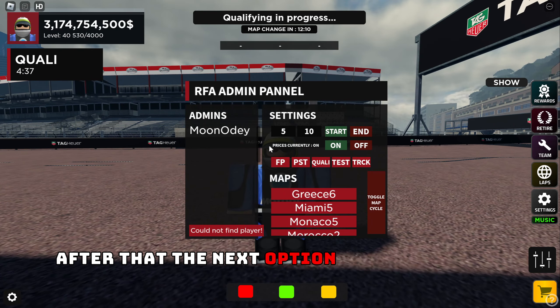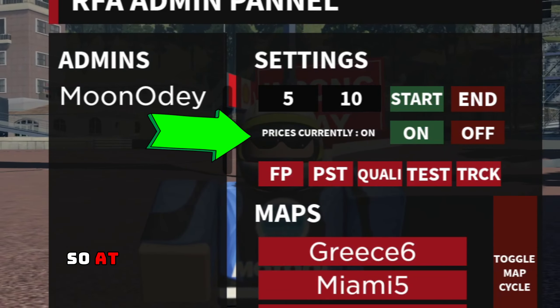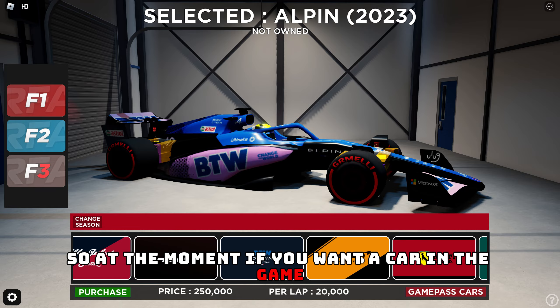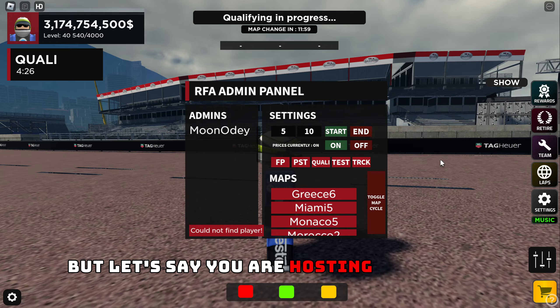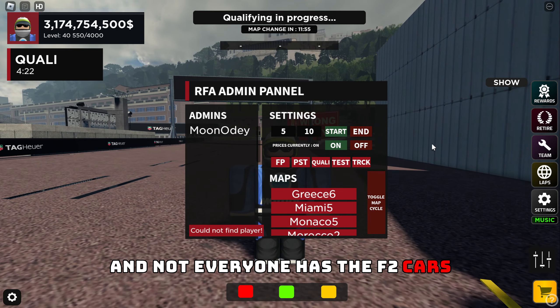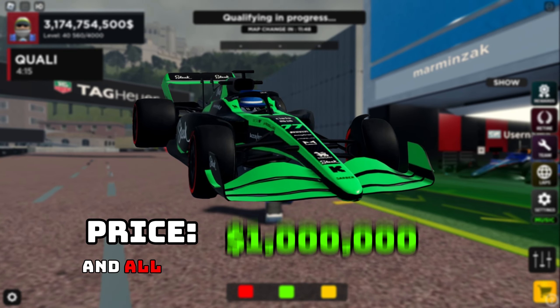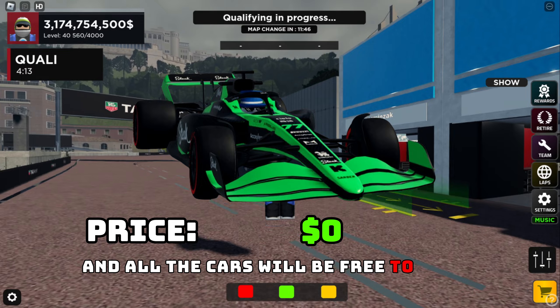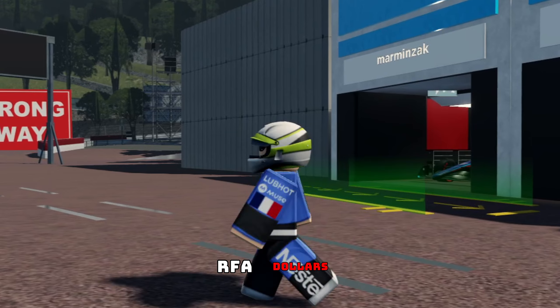The next option says prices, currently on. This is for the cars. At the moment, if you want a car in the game you have to pay for it. But let's say you are hosting an F2 league and not everyone has the F2 cars — you can press off and all the cars will be free to drive. Obviously not the Robux ones, but the ones that cost RFA dollars.